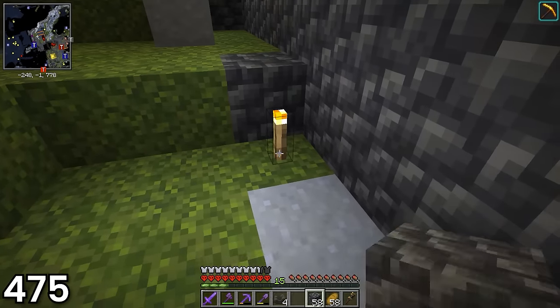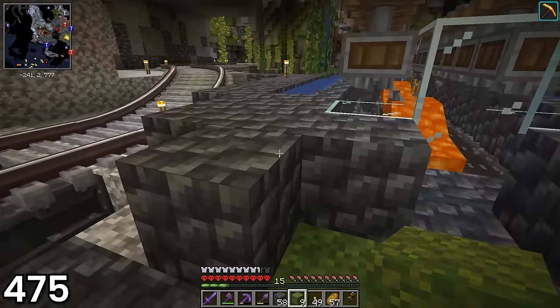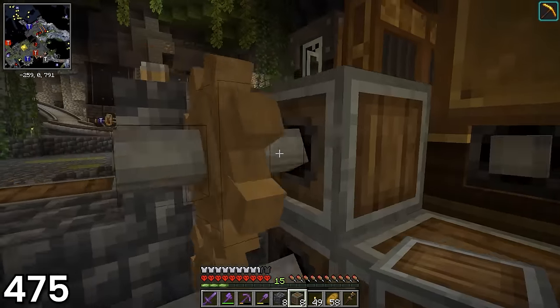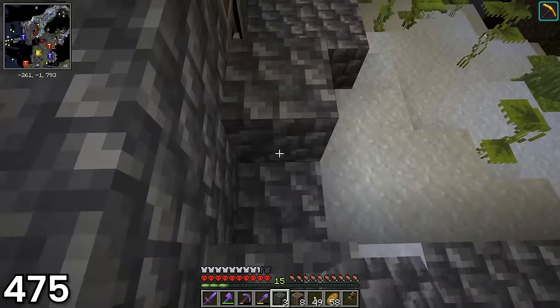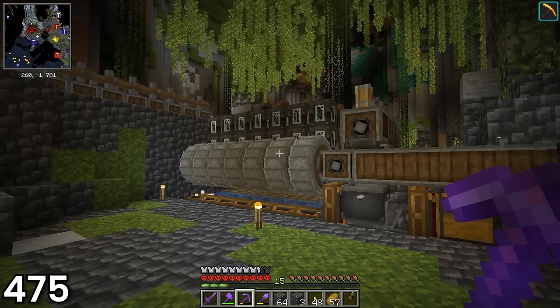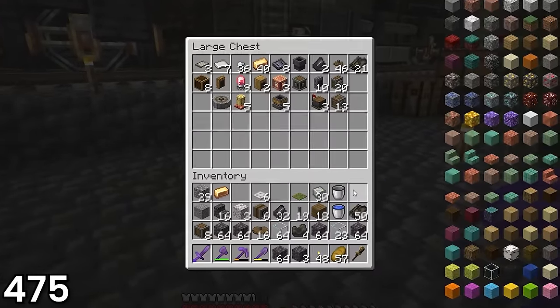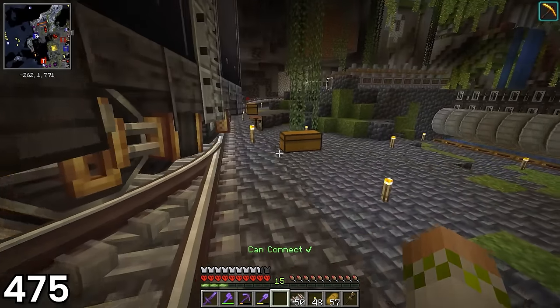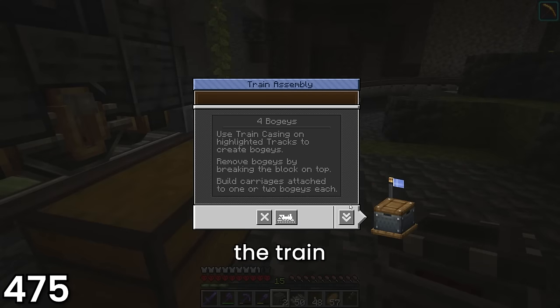I started out day 475 by adding in some cobbled deepslate and moss to the area around the iron generator to blend it in a bit more with the cave around it. I also used andesite casing to put covers on majority of the exposed shafts and cogwheels. After stepping back and feeling pretty content with how the area looked, I dumped a bunch of stuff into the chest and built out the track behind the train in a straight line so I could align the carriages and disassemble the train. After disassembling the train, it was finally time to put a portable storage interface on the back carriage so the train could collect the iron and take it to the storage room.